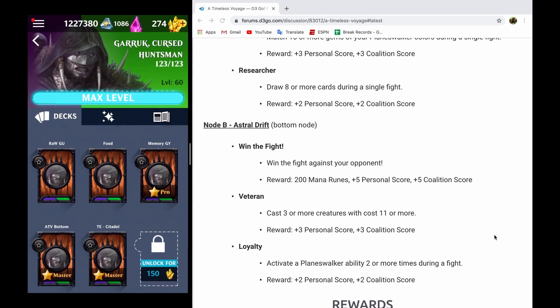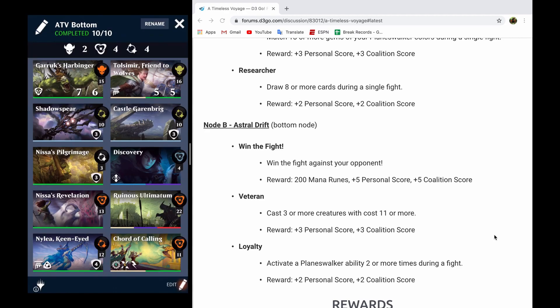The deck that I'm going to be using for this is going to be a Garruk Cursed Huntsman deck, and it is going to look exactly like this right here. For this node, you need to win the fight, you need to cast three or more creatures that cost 11 or more, and you need to activate a Planeswalker ability two or more times during a fight.